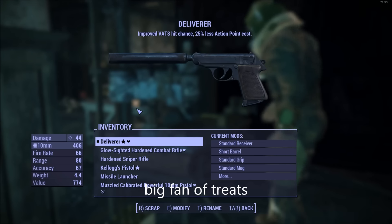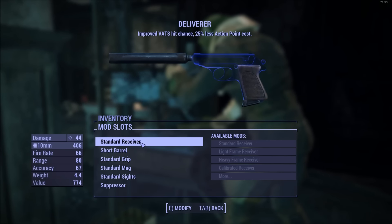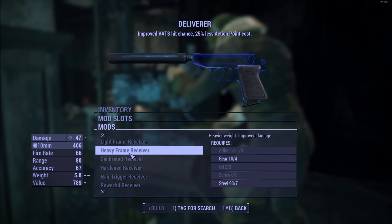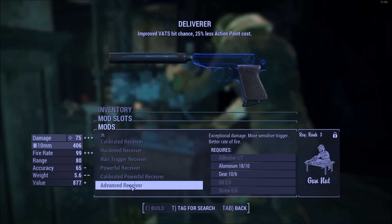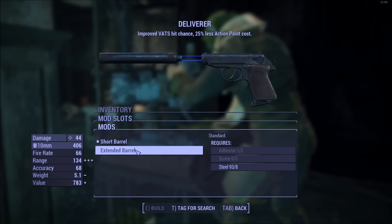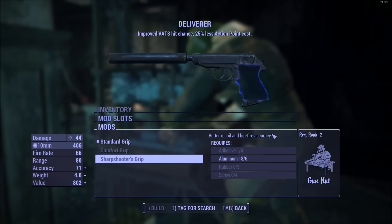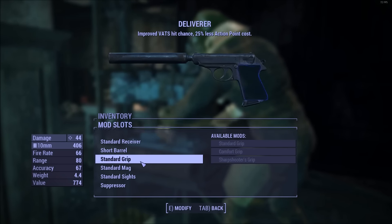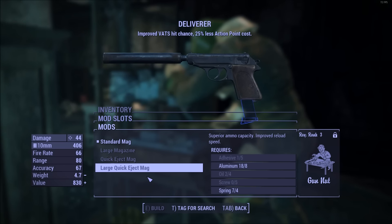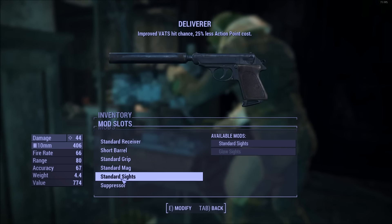So there's a weapon crafting bench right in the same room. You'll see here — Deliverer, completely modifiable. You can modify everything about it. You'll go through different receivers and see all the different buffs. I want that advanced receiver, but you need rank 3 Gun Nut. You can increase the barrel — extended barrel increases your range, pretty sick, a little bit of accuracy there as well. Different grips — that's a Pac-Mir grip, looks pretty cool. Magazine options: fast reload, a larger mag, or both — though you need rank 3 for that. Close sights, pretty hype. And a suppressor — if you don't want to be James Bond, then you can go remove it.